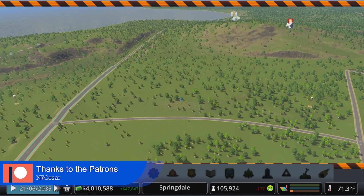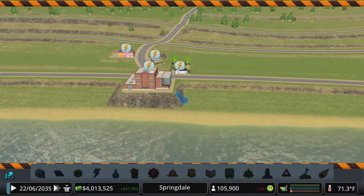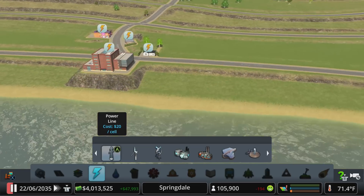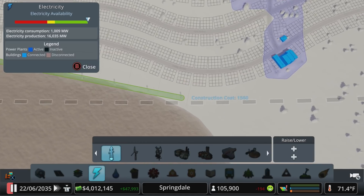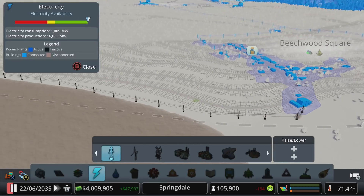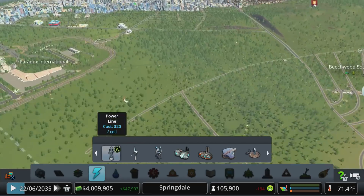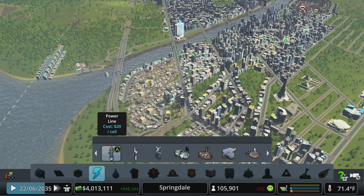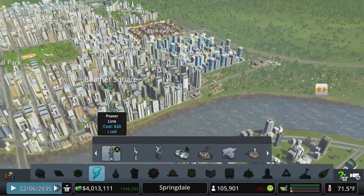We've got power problems over here - that is our high school and a couple buildings have moved in next to it, so let's get some power over here. We can always get rid of these power lines later on, but let's not give people a reason to move out already now that they're just getting settled in. We've got four million in the bank and I had a couple projects I wanted to do today.